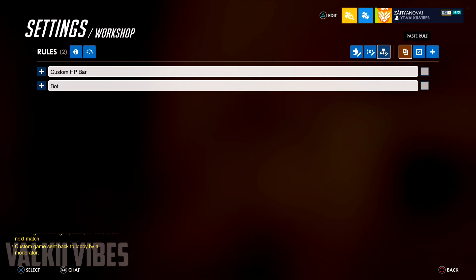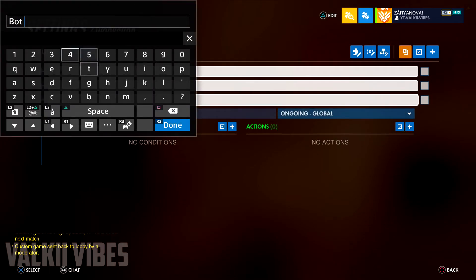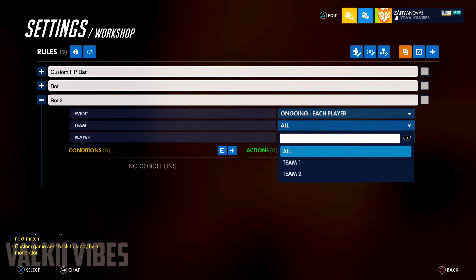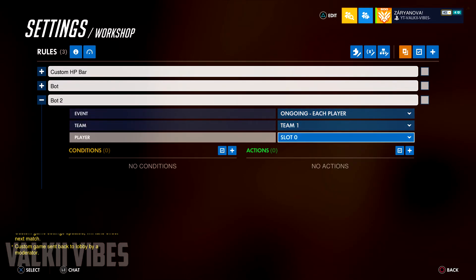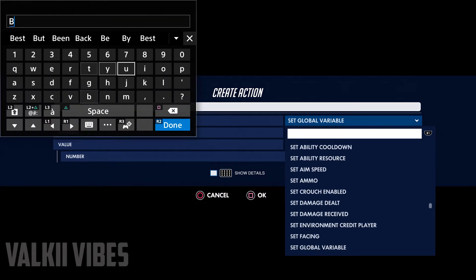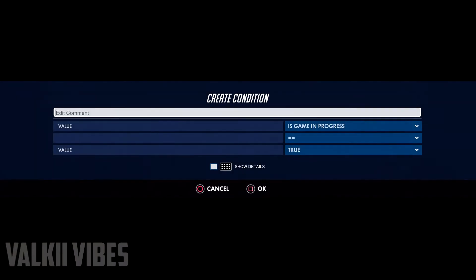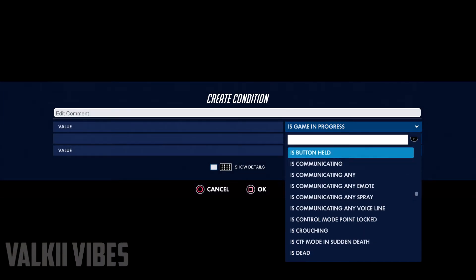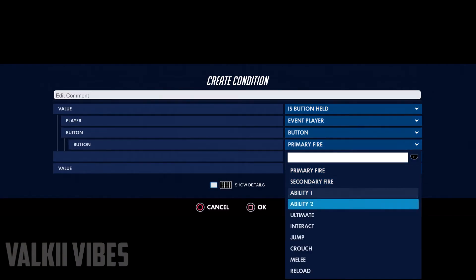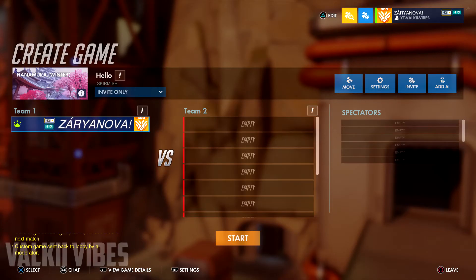Now add another rule and call it 'Bot 2', set it to Team 1, Slot 0. Create an action and select 'Destroy All Dummy Bots'. Set the condition to 'Is Button Held: Reload'. Then start the game up and I'll show you what it looks like in game.